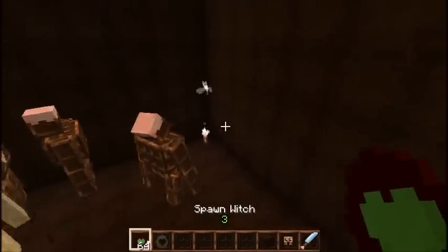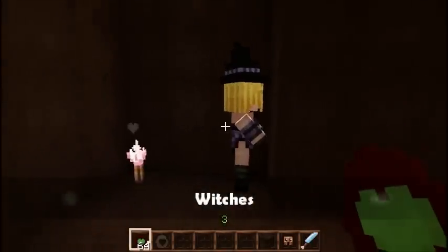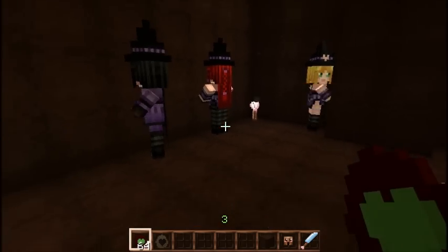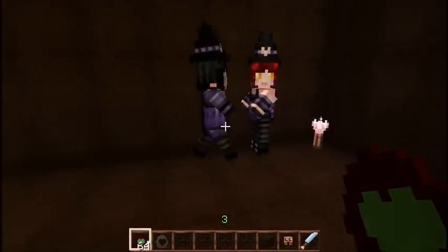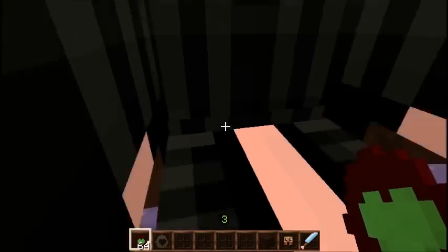Another mob I added is the texture for witches. The witches will be in three styles: the really sexy one, the really cute red-haired one, and the purple-haired one.